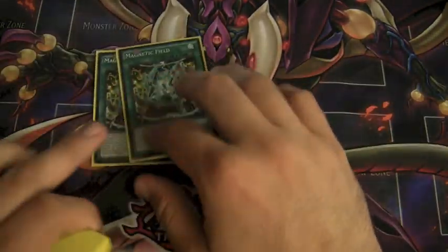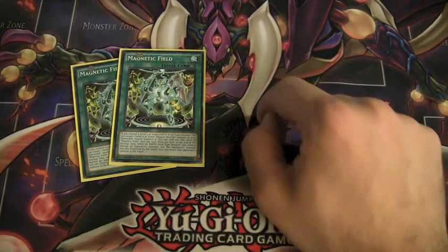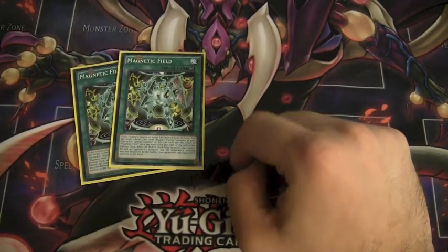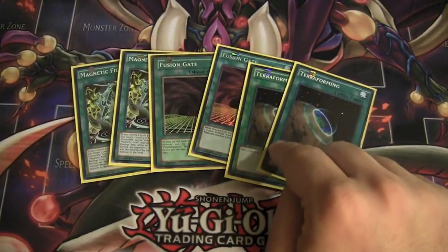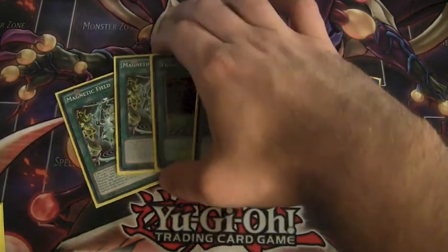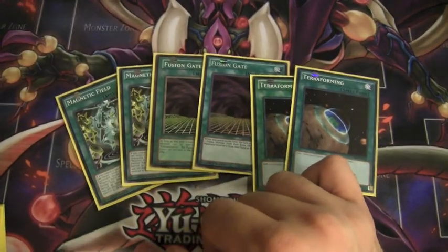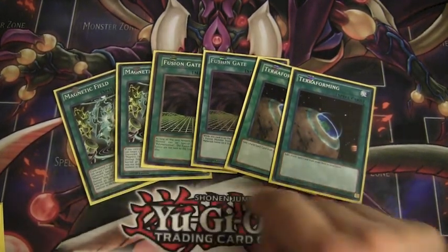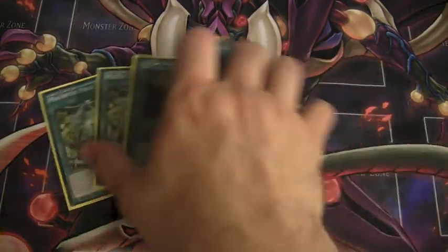Moving on to spells, I run two Magnetic Fields, which is a pretty great addition. It's a Compulse, it's a way to bring back and make your Rank 4s possible. Most often whenever people read this card they think it's okay and they're not going to destroy it, but then they get affected by it and they realize they made a mistake. I run two Fusion Gates because in terms of searchability you can find it with Terraforming. You can use it multiple times, and it's a way to bait out MST or Twin Twisters so you can get out your Magnetic Field. Why two of each? Because running three I found it to be more cloggy, and running one you don't see them enough. So two and two is the ratio I really like.